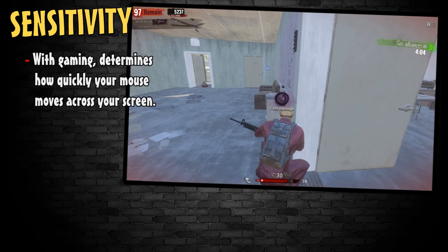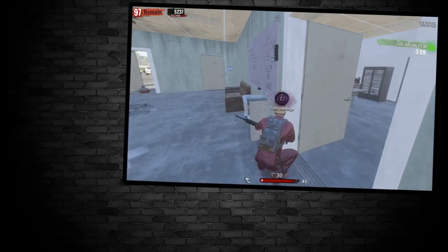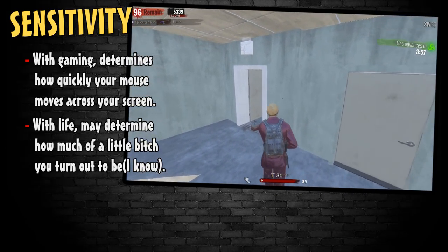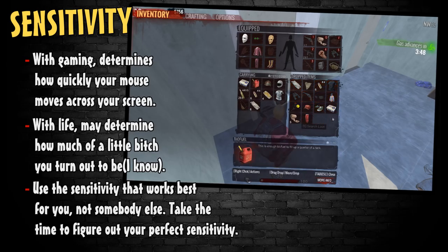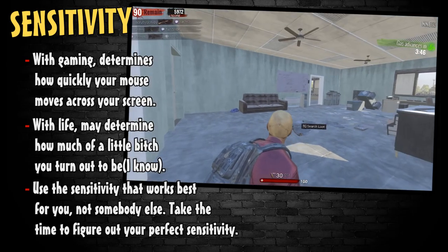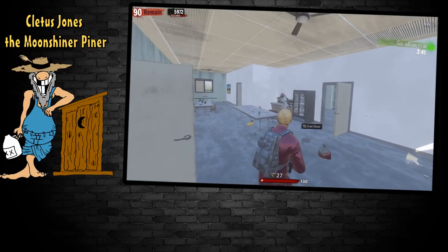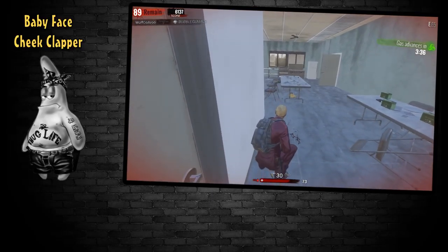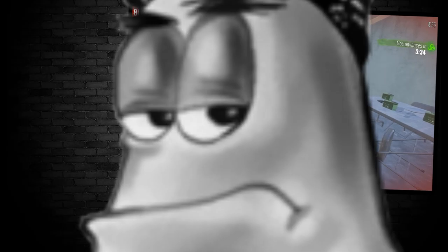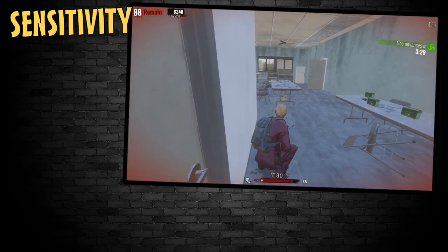Sensitivity, when it comes to gaming, determines how quickly your mouse cursor glides across your computer screen. Just like each of our individual lives are different, so is our aiming sensitivity. Cletus Jones the Moonshiner Piner may like his sensitivity through the roof, while Babyface Cheek Clapper likes sensitivity chopped up and slow. Either way, there is a fine line to follow when trying to find a sensitivity that suits your aiming.